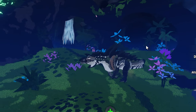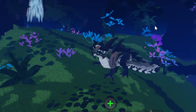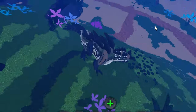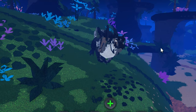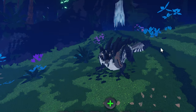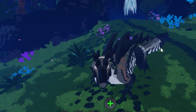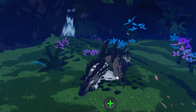Then we have the coward animation - it kind of just sits down, that's what it looks like it's doing. The sit animation is basically the same thing. And the rest animation has it lie all the way down on its stomach.